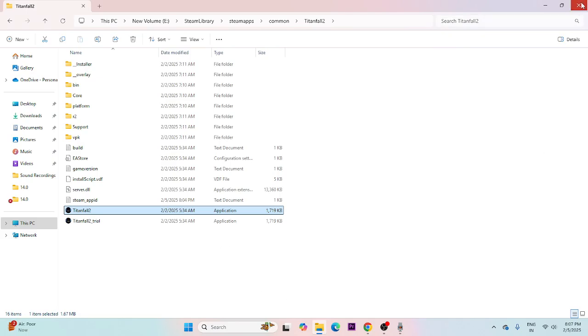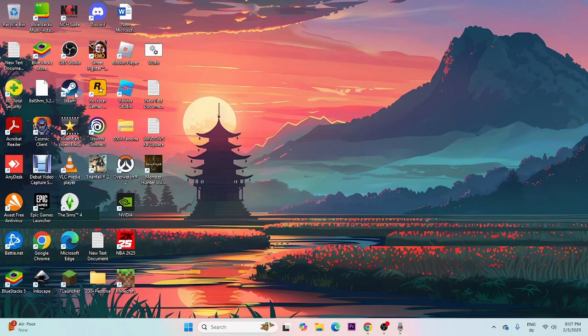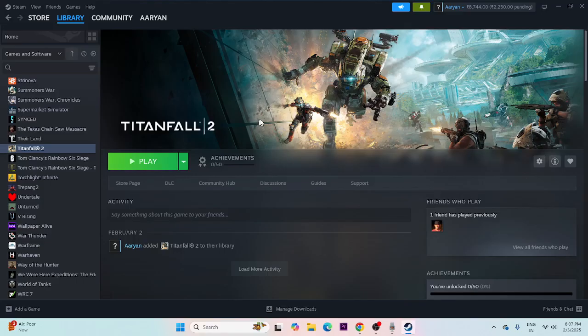Close this and go back to Steam and try launching the game. Next, we need to delete the saved game file. Go to File Explorer, navigate to Documents, then My Games, and if there is a folder for Titanfall 2, delete that folder. Keep in mind that doing this will cause you to lose all your game progression.